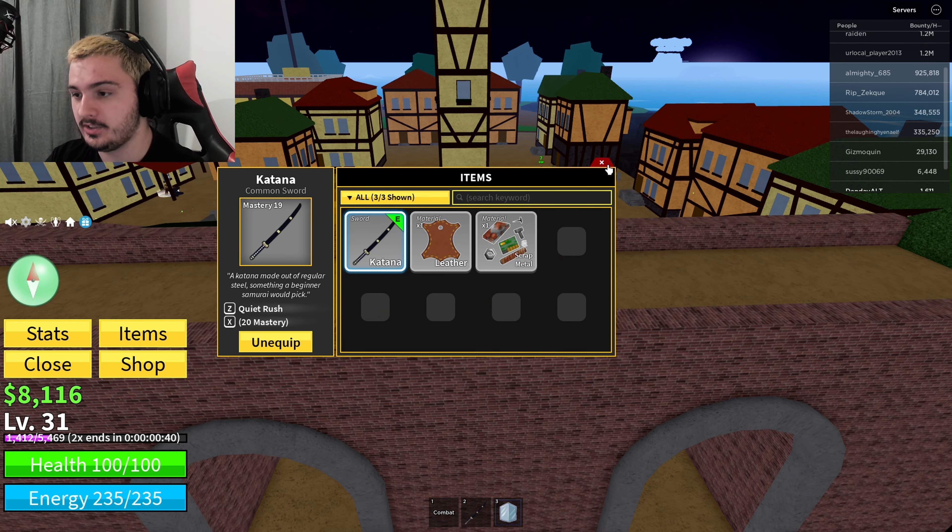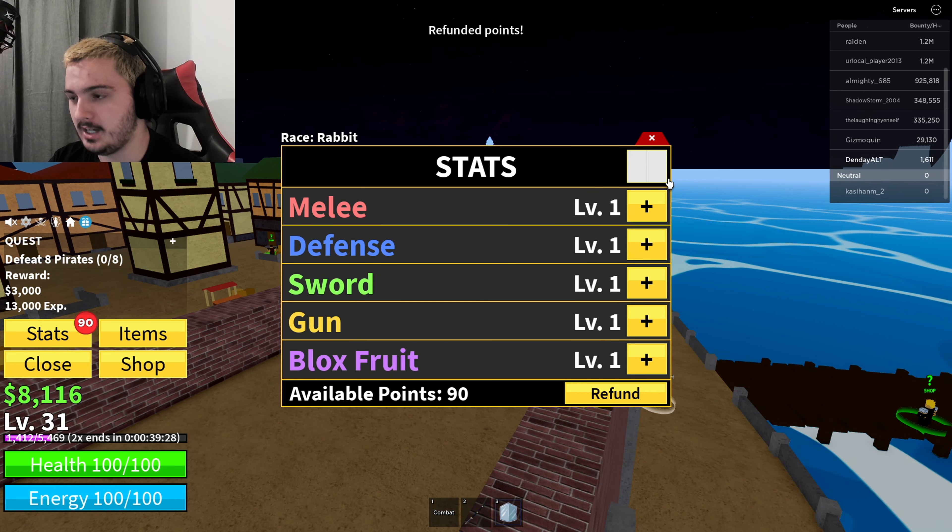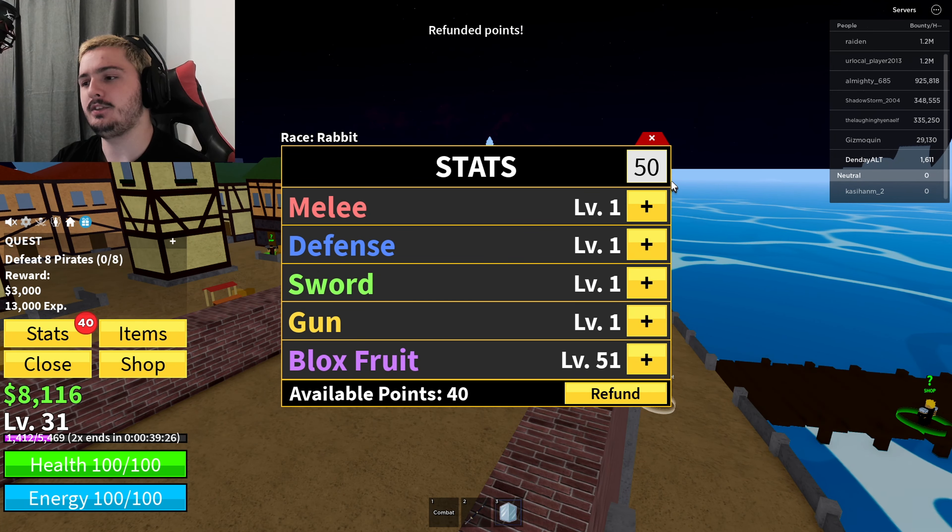Let's get the first quest here. We're on the pirate island now so it's going to be a lot easier. I won't be able to use the fruit moves until I get the mastery up. We don't even have any stat points, so we need to get ourselves a reset token. There we go — we've got the reset bonus at the top so now we can go in and reset all of our stats.